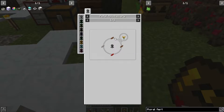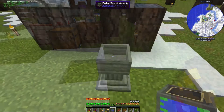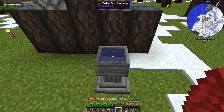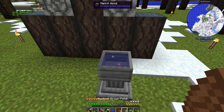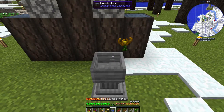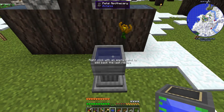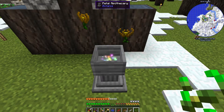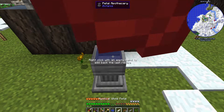Starting with the endo flame, all we need are two brown petals, a red petal, a light gray petal, a seed, and we can make the endo flame. As a reminder of how the petal apothecary works — you put water in, then you chuck in the items you want and then toss in a seed and you get your item. I'm going to make three of these because I want more than one to generate mana faster.